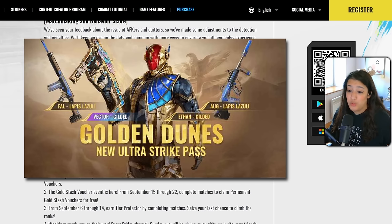There's a brand new Striker Pass called Golden Dunes, available September 15th. It includes a legendary skin for Ethan called Gilded — known in the community as the Pharaoh Ethan skin — plus a weapon skin called Lapis Lazuli, a blue-themed skin for the Foul and AOG. The ultimate reward for maxing out the pass is the Ultra Vector skin, also called Gilded, which will have special effects and a special iron sight.